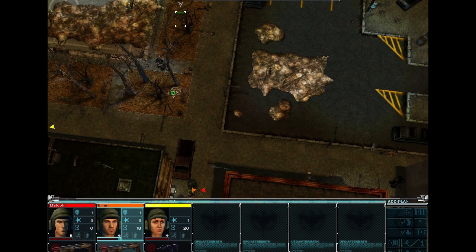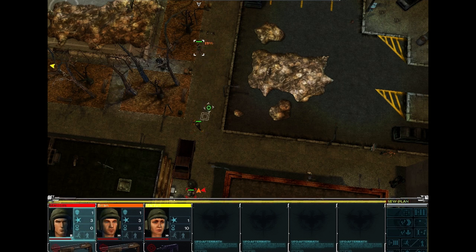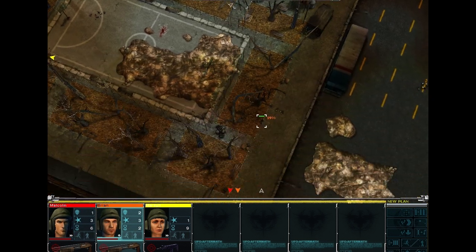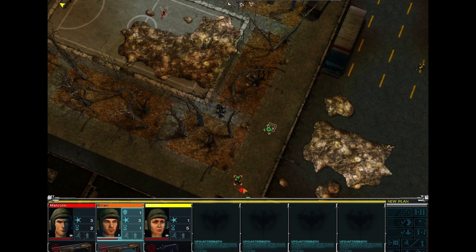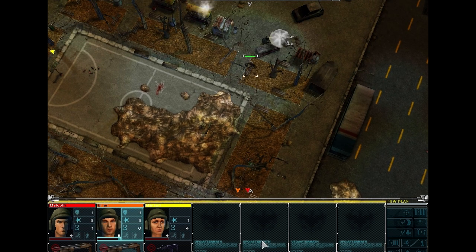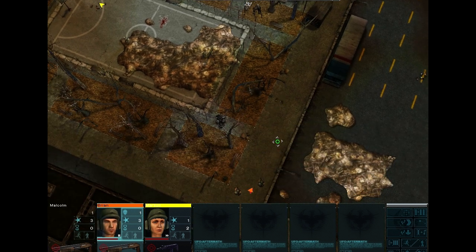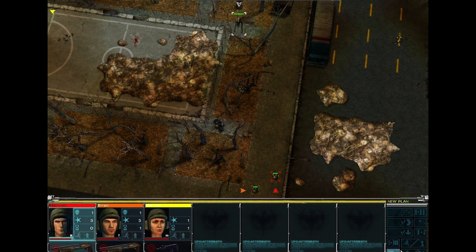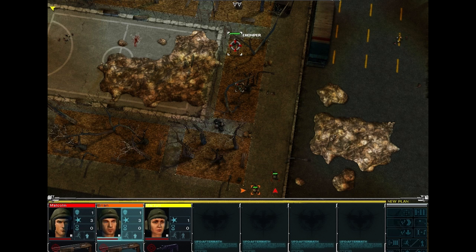He is going to come up over here, and hopefully you can start to get some chances to shoot. Chomper — he's going to bring out both of our guys. Now the chomper is probably going to start coming for us any moment. So we're going to get our guys and we're going to kneel down — that slightly increases our accuracy.